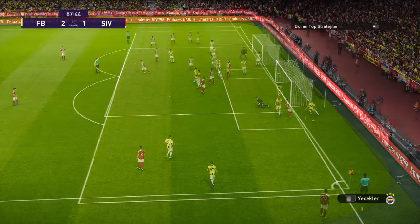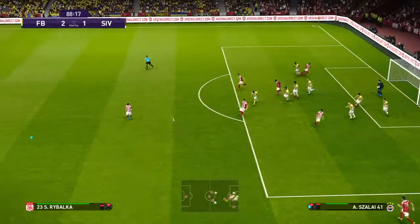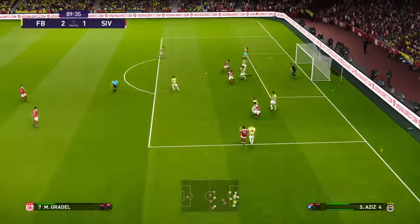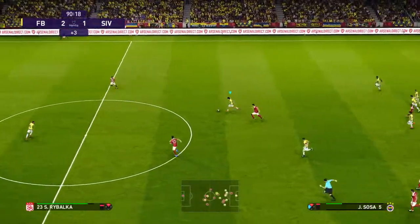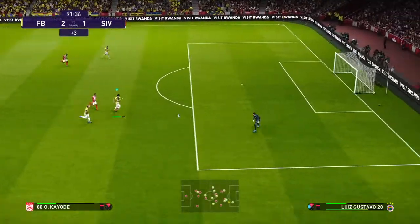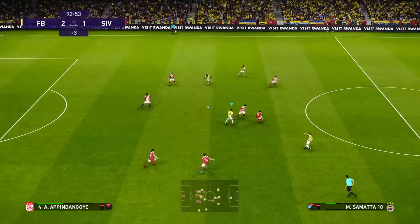This could be their final throw of the dice. Turns and goes back — here's the chance to cross. And he's cut it out. Siverspor need to give it everything they have — kitchen sink included. Cuts it out, hoists it forward. Goalkeeper's ball. Well played — he saw that coming.